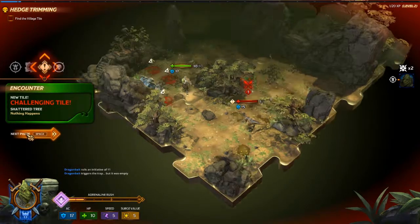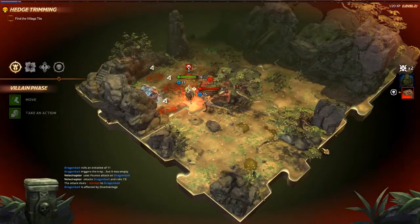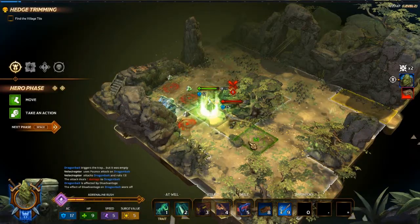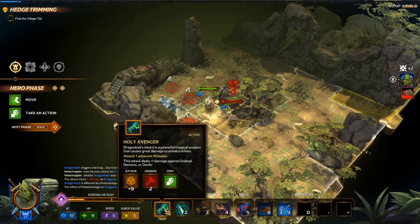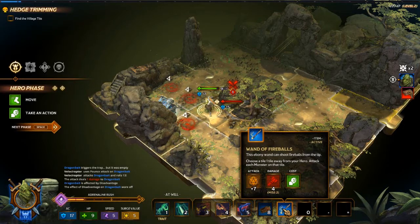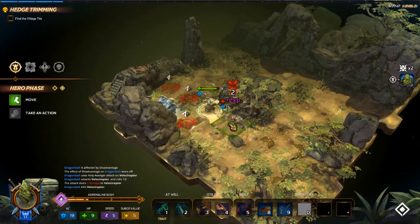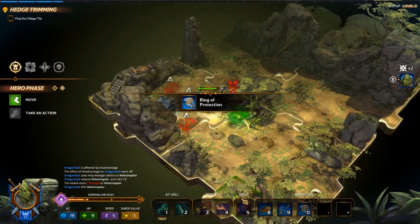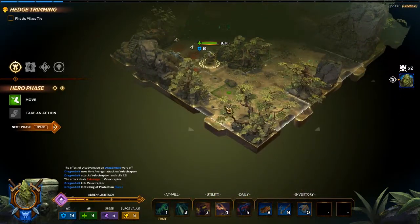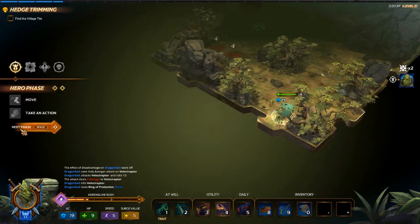Shattered tree - nothing, so let's go ahead. Fortunately I can get rid of disadvantage on this character. I shouldn't have too much trouble hitting a raptor. I have a ranged attack if I'm pressed for one, but for now I'll just use my ring of protection. While in my inventory I gain plus two to my armor class.